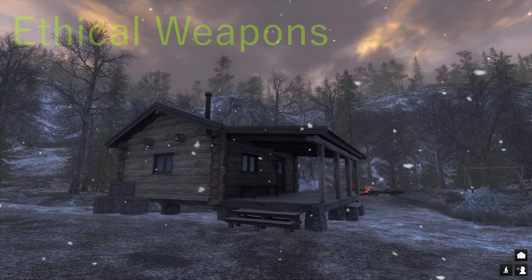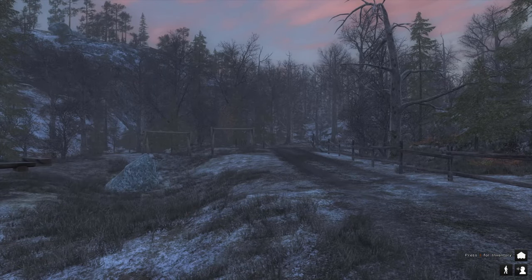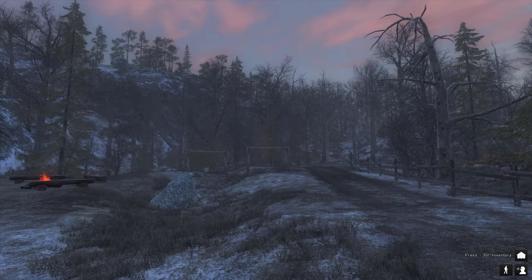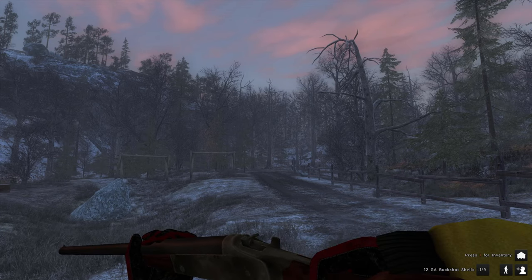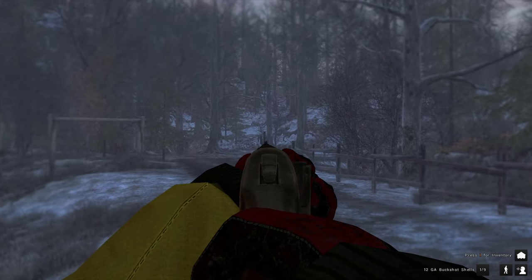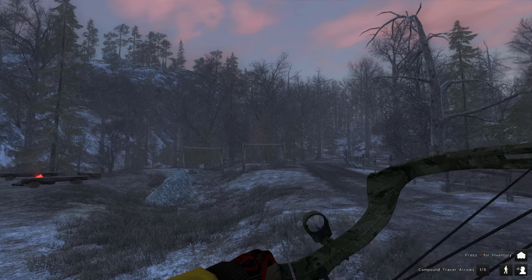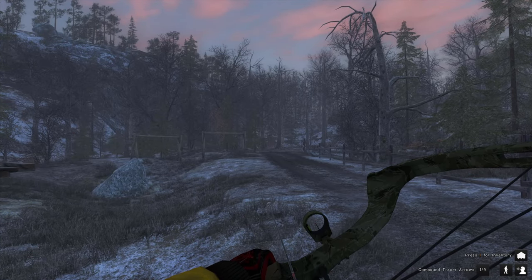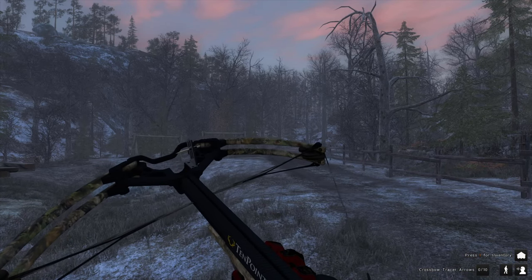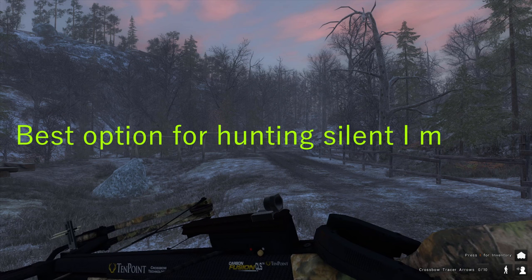The weapons you're allowed to use for Lynx: the easiest choice is just the starter weapons, actually. The .243 is perfectly suited to hunt Lynx, and also any buckshot. You get the 12-gauge single shot for free, so that's actually a perfect weapon. Next is of course any bow — ideal for tree stand hunting. But when you're not using tree stands, a crossbow might be a better option because you can stay prone and shoot it. Lynx are pretty skittish, so I think the crossbow is your best option when hunting them without a tree stand.